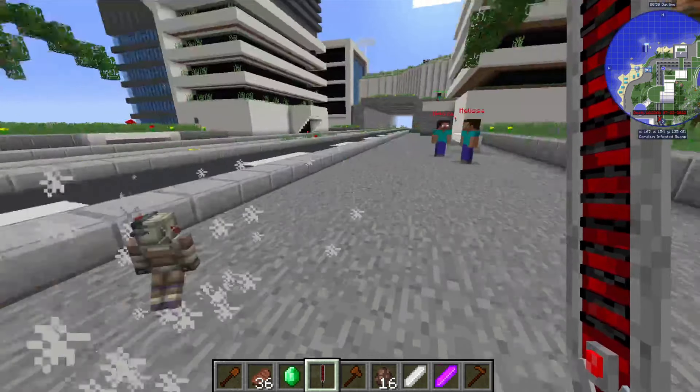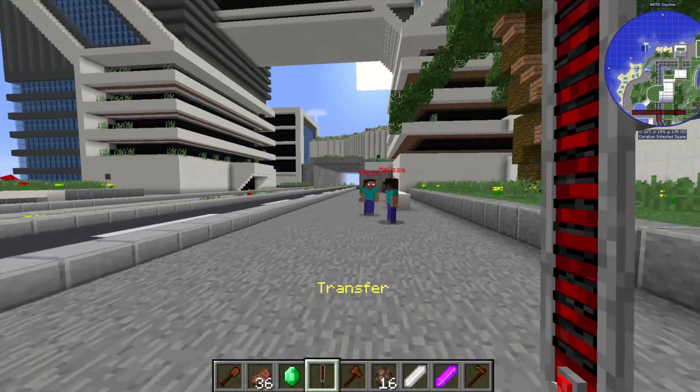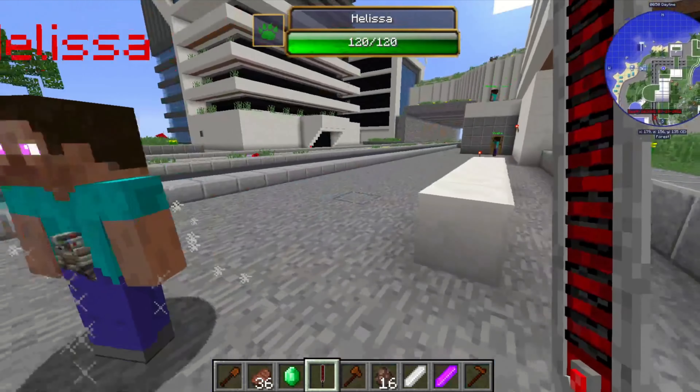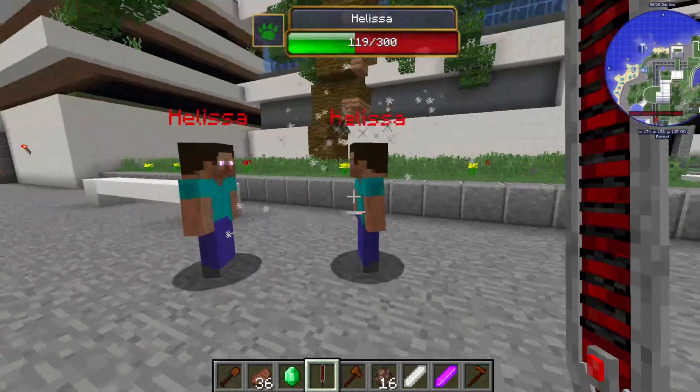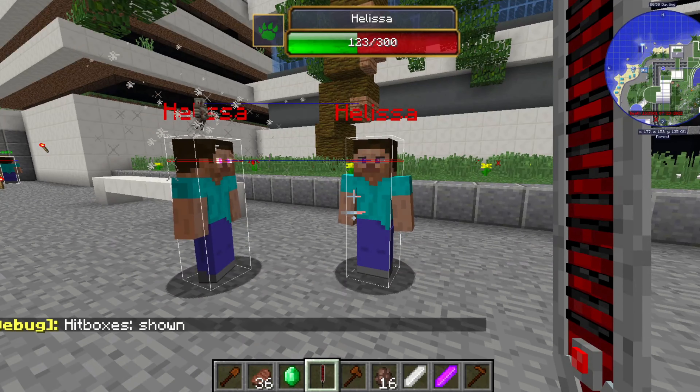But this isn't the main ability of Hanged Man. Hanged Man can actually enter a transfer state in which it will go right up to whoever you are looking at. Now in order for Hanged Man to transfer, two mobs have to be looking directly at each other.